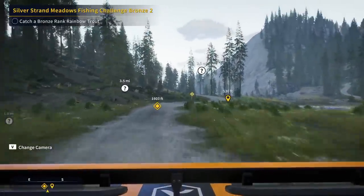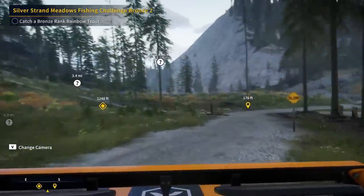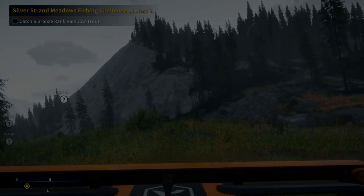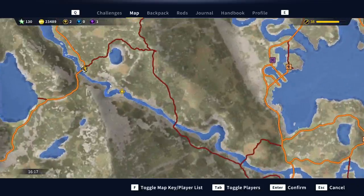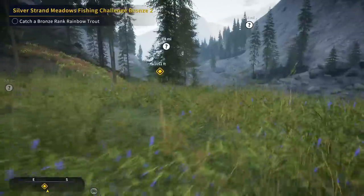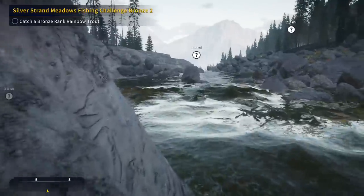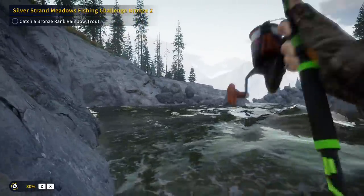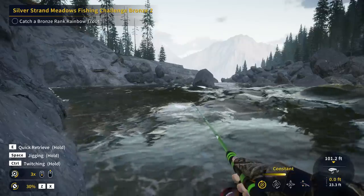When you activate these challenges, be sure to check the map, because it gives you a particular area to attempt to catch those fish in. The way it works is it'll actually spawn the type of fish you need in that particular spot. So if we look on the map, we have this area highlighted — we have to take a car down here and we have a 1000-foot run before we can try. You don't have to be exactly where the marker shows; once you're close enough that the marker disappears, you're in the area to complete the challenge. That Size 5 spoon is going to be perfect for Rainbow Trout.